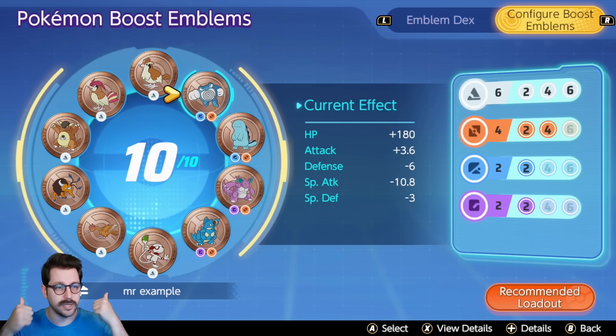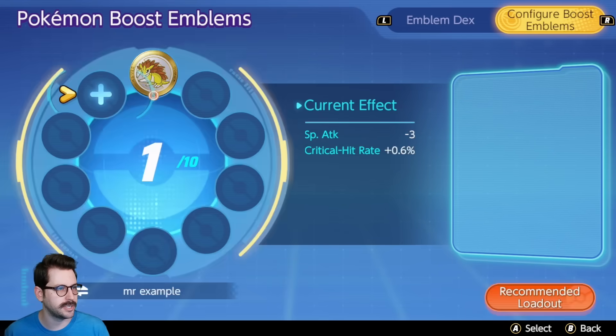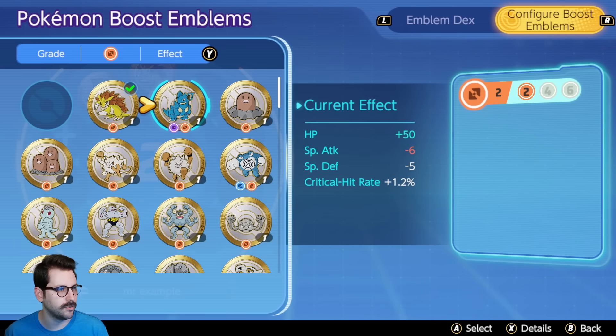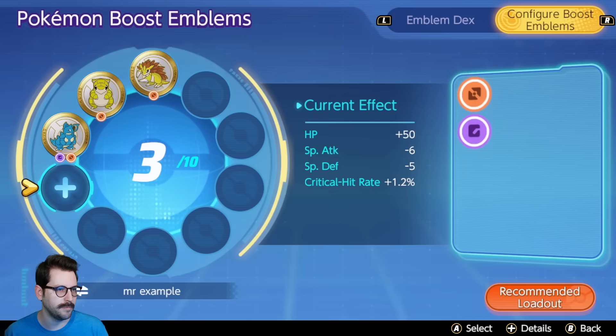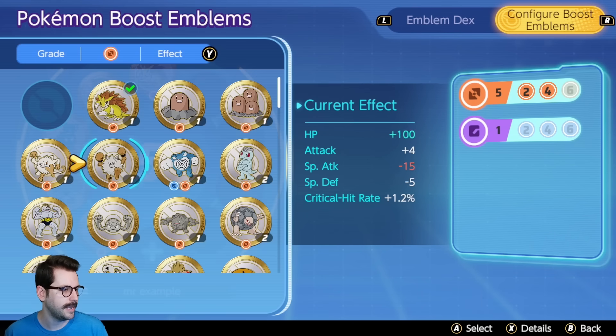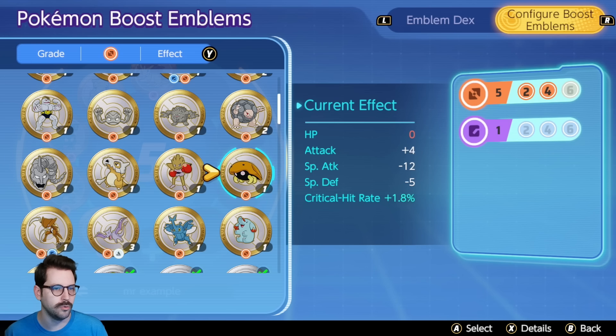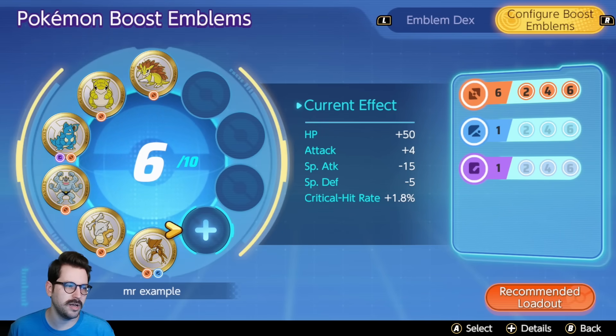The defense and special defense loss is pretty negligible, and we get good attack and HP. For an attacker-type build, let's add Sandshrew for some critical hit, Nidoqueen for HP, Machamp which gives attack and lowers special attack, and Marowak which does the same. One more brown: Kabutops gives critical hit and lowers special attack — perfect. Now we have options to put some blue or purple on. You could also make this build with brown-black or brown-white, which also works really well.